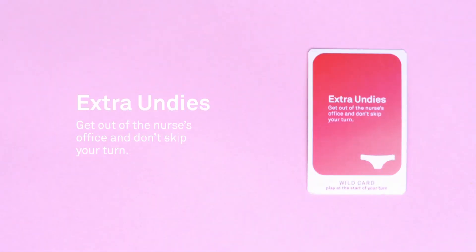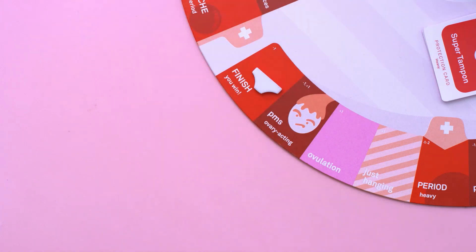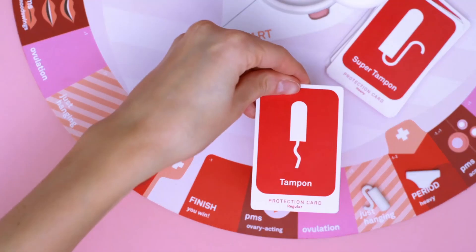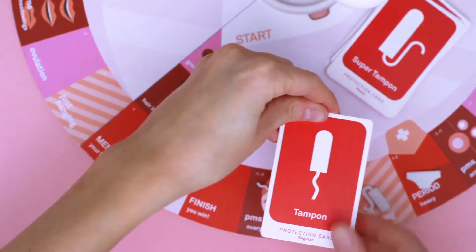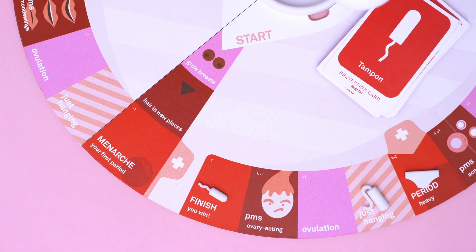'Extra Undies' lets you get out of the nurse's office without skipping a turn — you play it at the start of the turn you would skip and get to play your whole turn. When you land on the final period space, you still need to protect yourself. If you have protection, you win! Otherwise, you must remain on the space, drawing one card per turn until you're able to play any protection card. No one can swap places with you when you're on the final space.